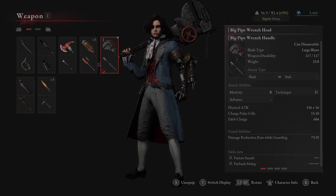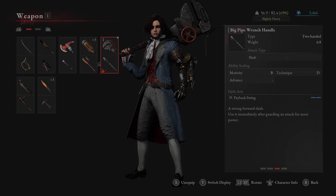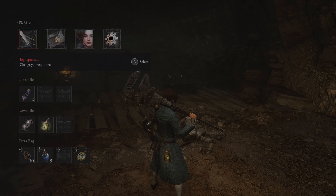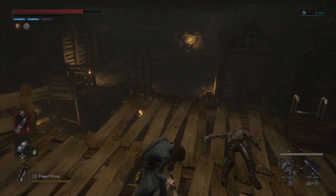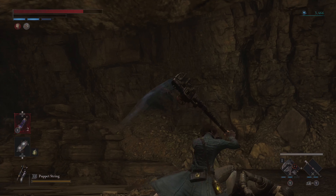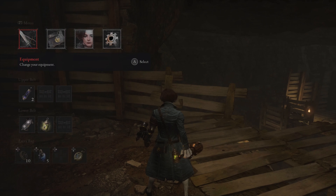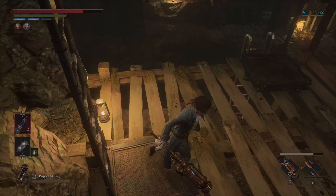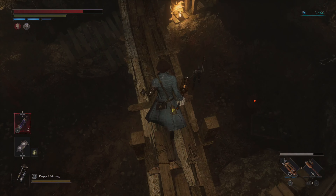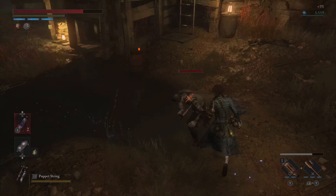Pretty good damage reduction on this strength weapon — scales with B, 73% damage reduction. Fable arts: patient smash — hold the button down — and payback swing, use it immediately after guarding. It is pretty slow, but 73% damage reduction is pretty damn good. I'm normally a strength guy, but the strength weapons in this game are pretty slow. I feel like this game lends itself more to technique builds with fast weapons — for me to say that is pretty big.